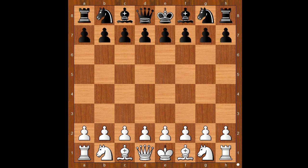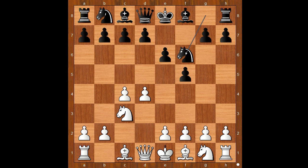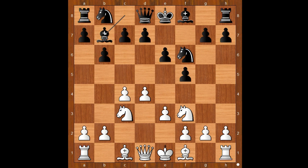Fraser had the white pieces and he started with d4. Steinitz played f5, the Dutch Defense. c4, e6, knight to c3, knight to f6, e3, b6, knight to f3, bishop to b7, bishop to e2. Black to move.